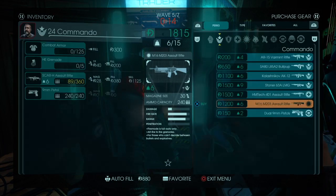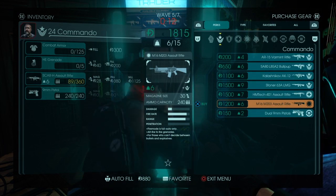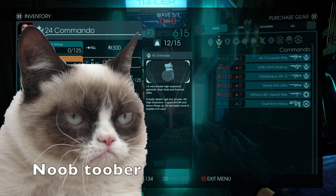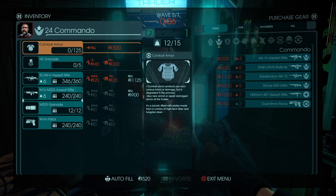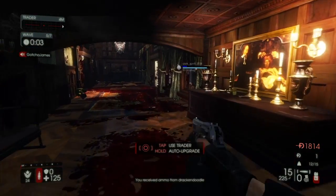The best setup I could give you is the M16, because it has a noob tube, paired with the SCAR-H. That would be the best class setup I could give you if you are running Commando.